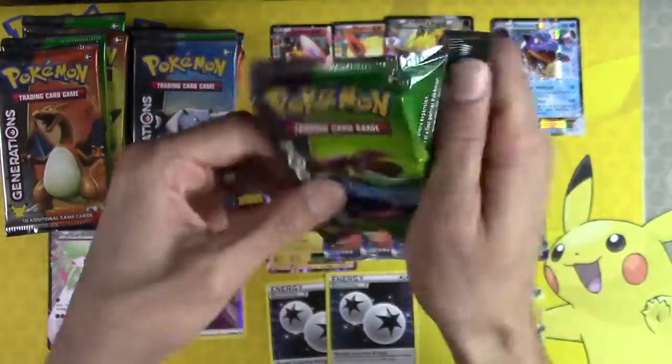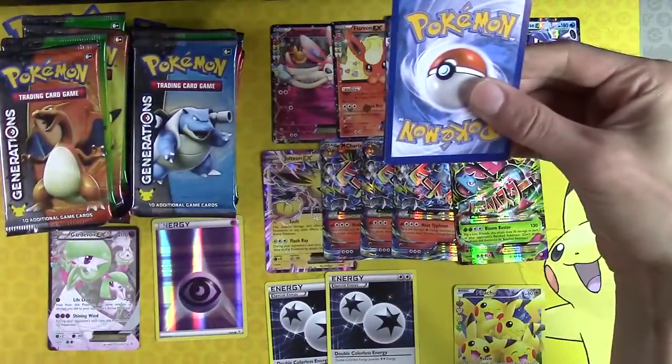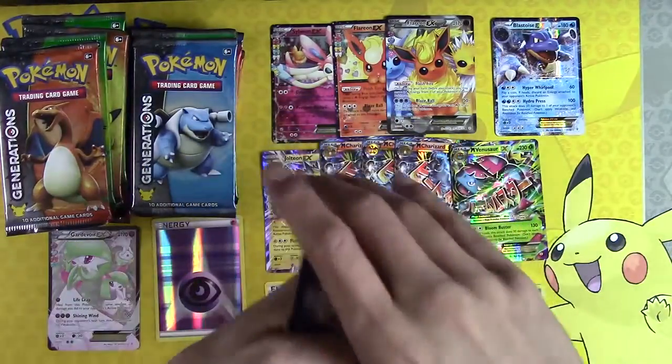By the way, I like making fun of this name — both times I was going to make fun of it or started to, I got a Mega Charizard and then a Mega Venusaur. So maybe I should just keep making fun of the name.